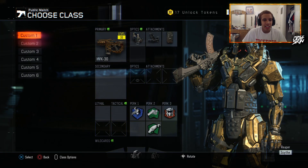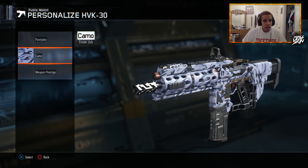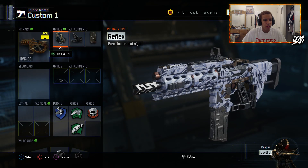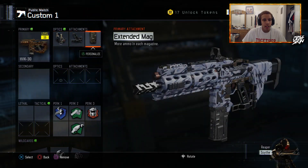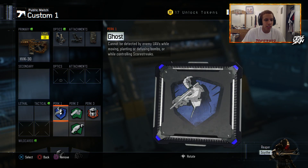My first class right now is the HVK. As you guys know, this gun got buffed and I wanted to try it out and see how it does — and it's been doing pretty good for me. I have Reflex because I hate the iron sights, they're so bad. I have Quick Draw, then I have Extended Mags. My usual standard perk setup is Ghost or Flag Jacket — either one of those.